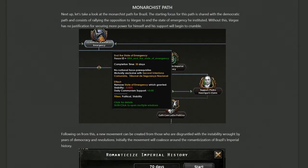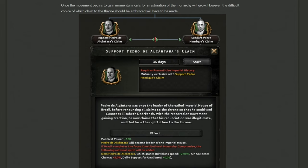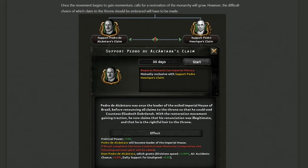Monarchism! The people love monarchism. This branch begins by rallying opposition to Vargas and his state of emergency, demanding its cessation — which also removes communist support, good if you're going down the monarchist path. Rather than following the historical path of fixing Brazil with Vargas, you undermine him by romanticizing imperial history and building momentum for bringing back the monarchy. Following a similar structure to the integralist path, there's a choice between two monarchs — both named Pedro, one called Alcantara and one called Henrique.